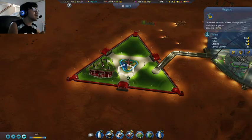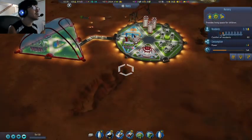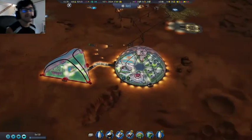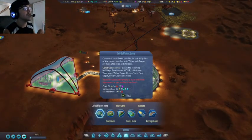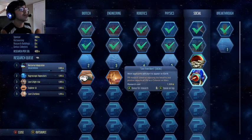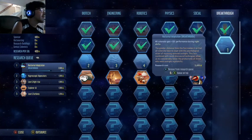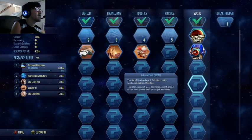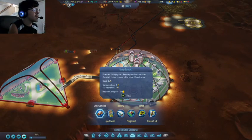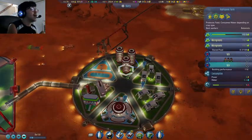We got another birth — so I think we are really doing well now. I set up our school dome, which we're going to have to add one more thing to — the Martian university — to diversify colonists into different professions because we don't want no-specs forever. Currently we cannot make a Martian university because it's in the social part of research and we're not even researching anything in social research. We're going to get something for soil adoption which is nice, and eventually we'll get the big farms which are the best farms in the game.